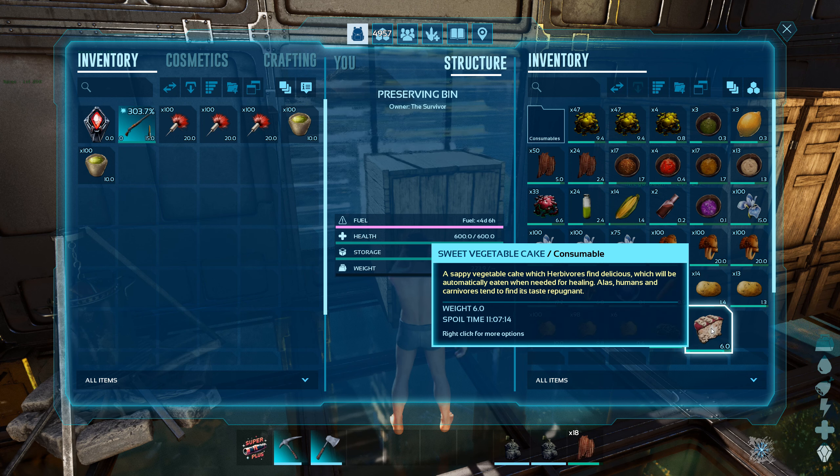Alright, the anglerfish is pretty easy to knock out — it's just a knockout tame, nothing crazy. A few more seconds and we've tamed the anglerfish. This is actually my first time getting an anglerfish. It's kind of useless for me at least, so I'm probably going to do the same thing — check the HP: 700, that's too much. I'll just put it on passive and unclaim it. There we go — have fun in your tamed life, enjoy!